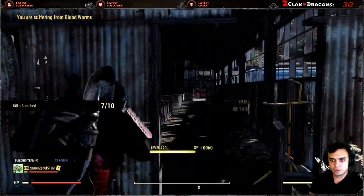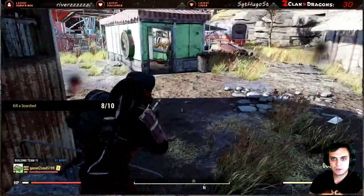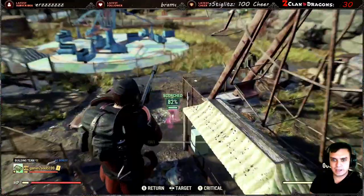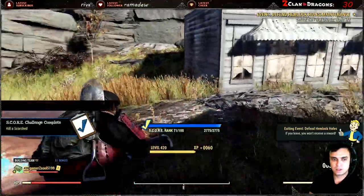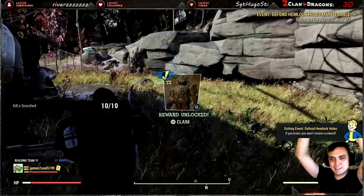Probably one scorched left — where's that cockroach? There you go, come on. I got a present for you. Got my score — boom! Thank you, woohoo. I really like that ghillie skin. Let's go do our defense event.